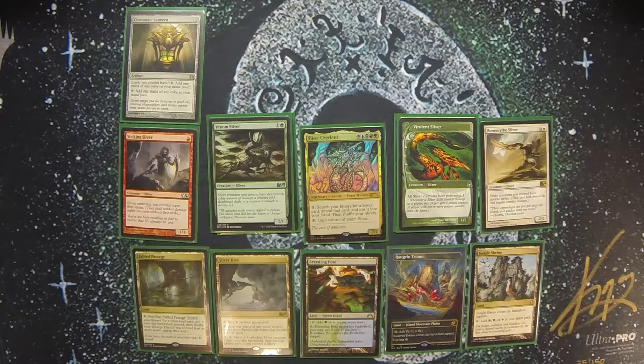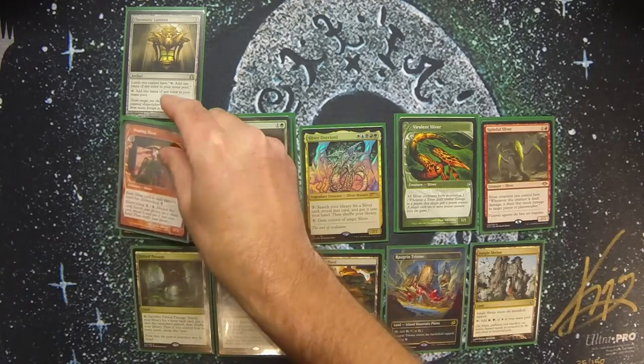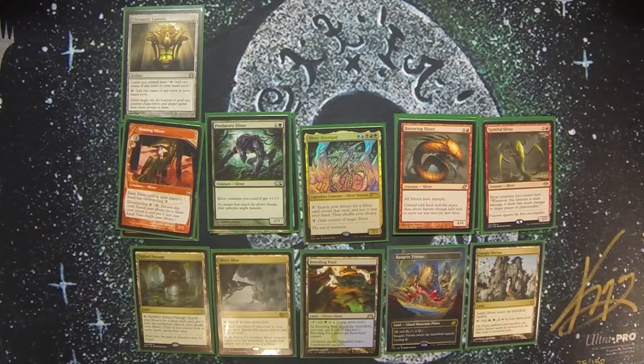There's also Spiteful Sliver, which states Slivers you control have 'whenever this creature is dealt damage, deal that much damage to target player or Planeswalker,' so I can reflect damage back to opponents. Homing Sliver is a great toolbox piece — it gives all my Slivers Sliver Cycling for 3, so if I don't have the right one in hand I can discard it for 3 mana and search up another of my choice. Near the top end is Battering Sliver for Trample — once you pump them up with Legion, Coat of Arms, or Predatory Sliver, you can push damage through to end the game.